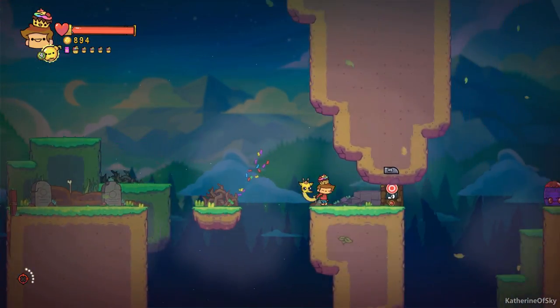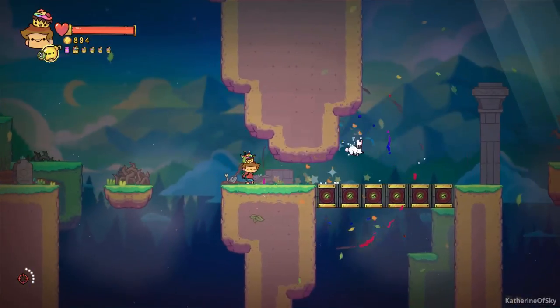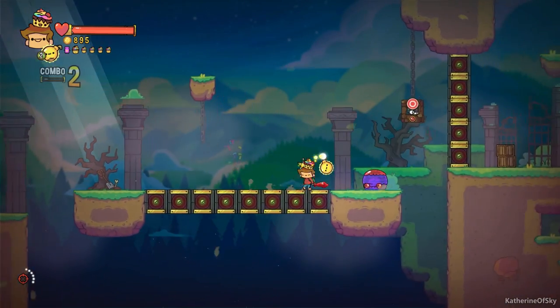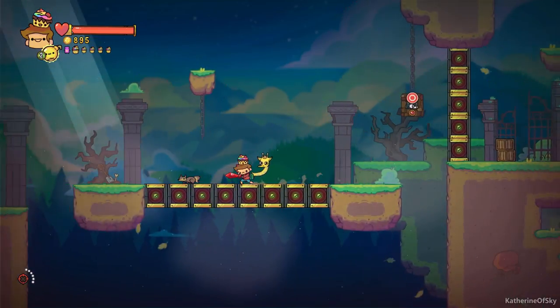Obviously, flying enemies are not going to work very well, but you can use it on any of the others. Let's go and just use this — boom, another bunny. They do turn into various animals, so they could turn into a squirrel or something like that. So you may have to use a couple of bombs to get that.